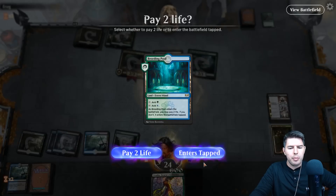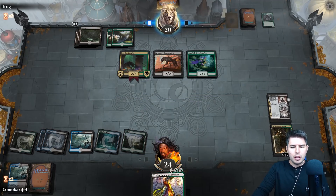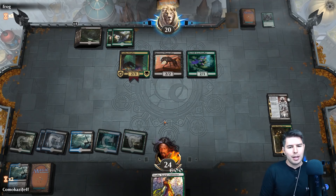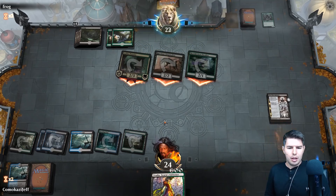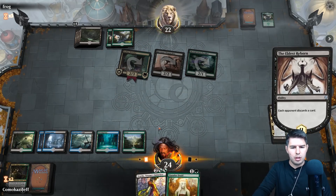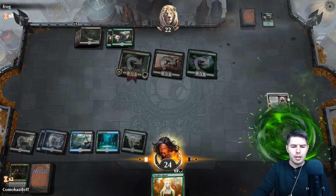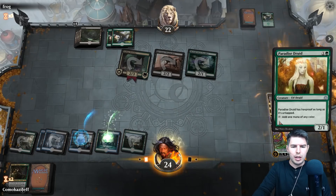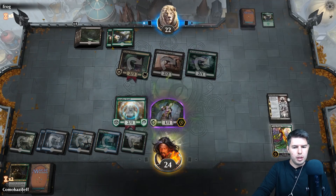Breeding Pool tapped, pass the turn — we've got to gain some life. Moldrotha's coming back in a couple turns. They kill Vraska — that's fine. The other Vraska is pretty good as well. They discard a land — alright. Vraska, Druid — take down Vraska, pass the turn.